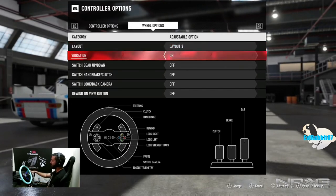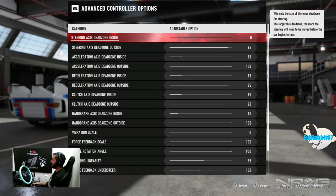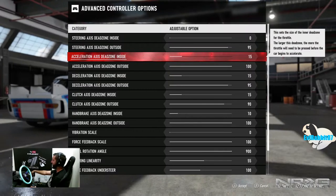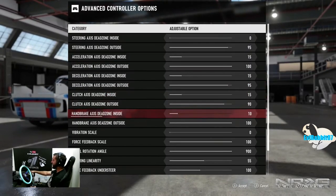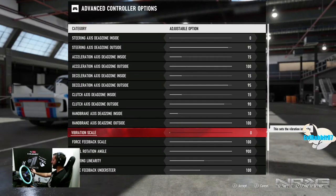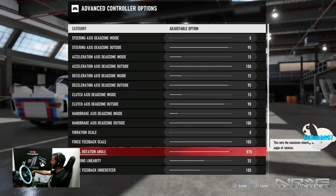We have layout number three with clutch, handbrake on R2 because we have our handbrake wired on R2, vibration on — that's basically standard. Into the nitty-gritty: steering dead zone at zero, outside at 95, 15 and 100. This is pretty much stock — default. Where I start making changes is I turn vibration scale off because on the wheel it kind of chatters a lot, and you still get force feedback when you're off in the grass.